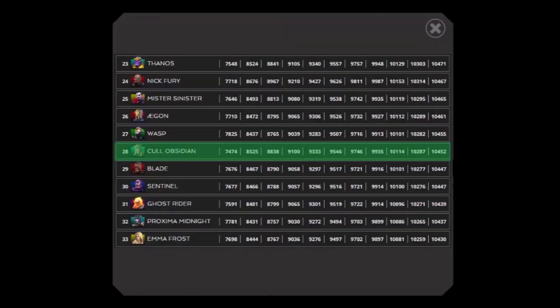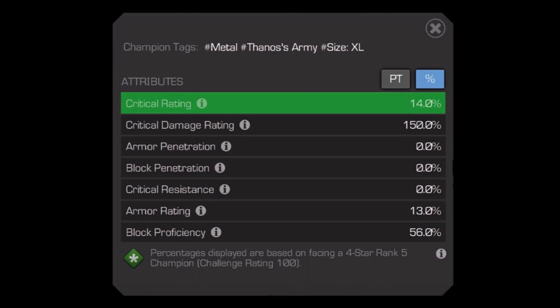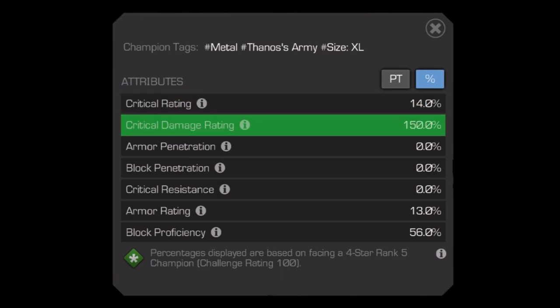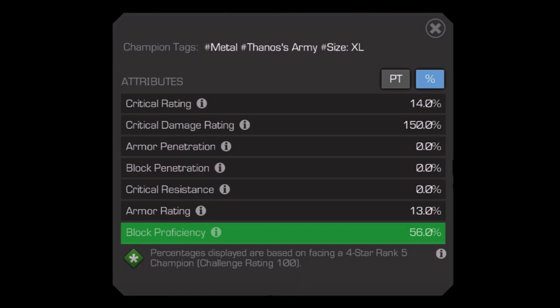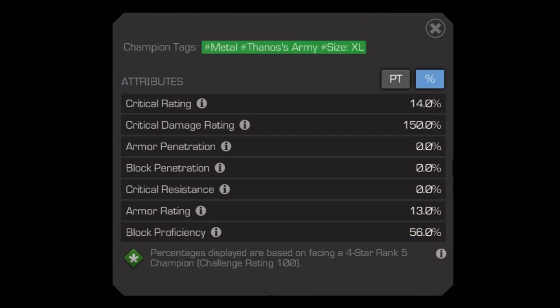Corvus Obsidian at the time of this video is 28th on the prestige list with a prestige of 10,452 as a 5/65 five-star champion. He has a critical rating of 14%, 150% crit damage rating, a 13% armor rating, and a 56% block proficiency. He is tagged as part of Thanos' army, size extra large, and metal, meaning he can be affected by magnetism.